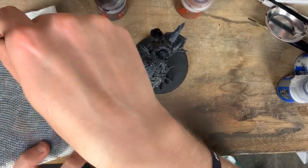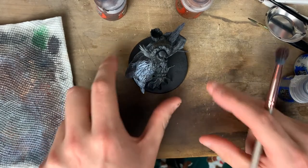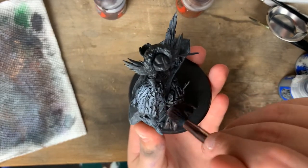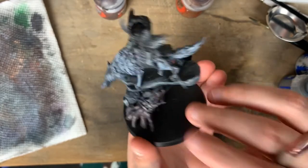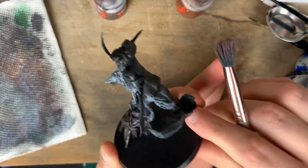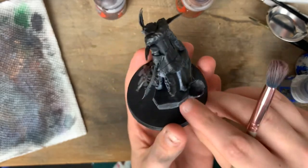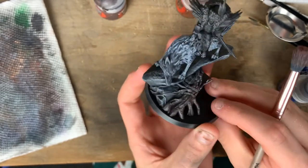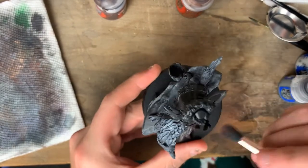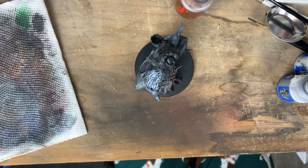Now we're going to do the tree — standard Rhinox Hide base coat with dry brush, to give it a really dark reddish-brown base to work off of. I really like this color for painting trees or wooden handles and hilts. The reddish tones really help differentiate it and make it pop. I'm not too worried about these roots with dry brushing because I'll just get brown all over the place. We'll let this dry and then come in with Mournfang Brown as a highlight.